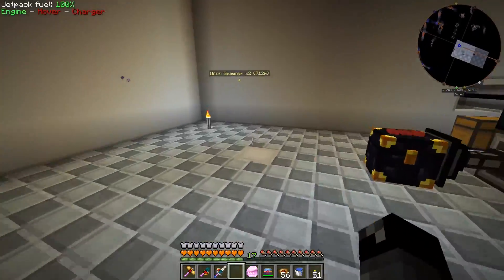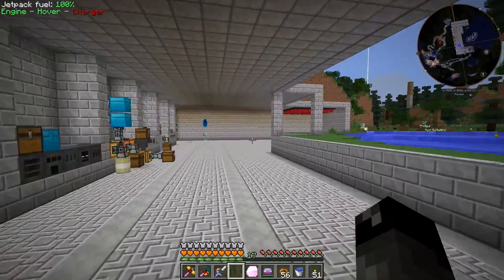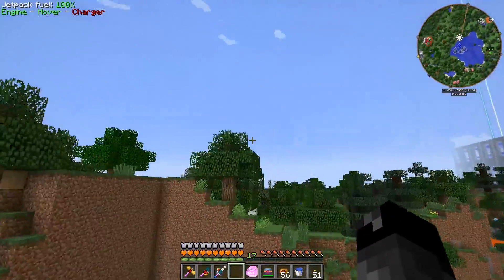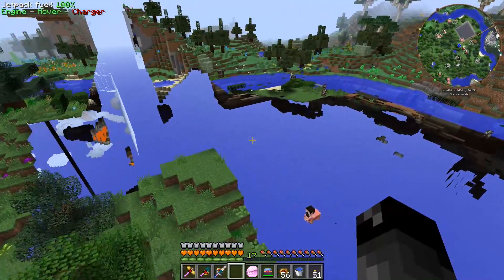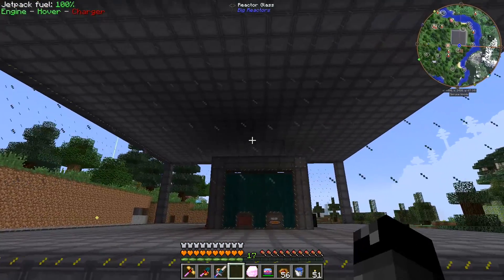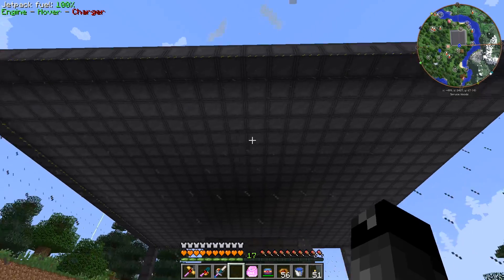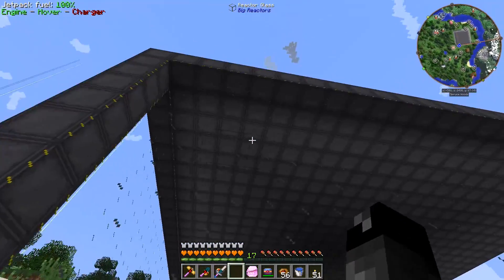Before we get into the main part of today's episode, let's head over to our big reactor. I started making more blocks for this; we're not quite there yet — it does take a lot of blocks. We got a lot of the reactor glass. I had to make a whole bunch more of the hardened glass; I thought having like 1600 blocks was enough but we needed more.